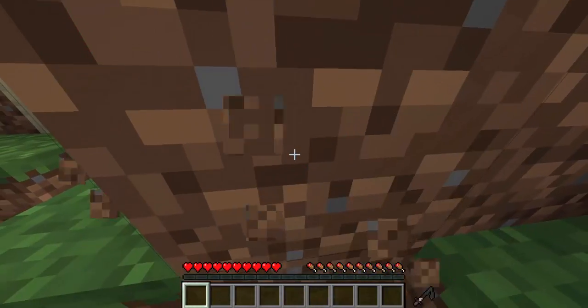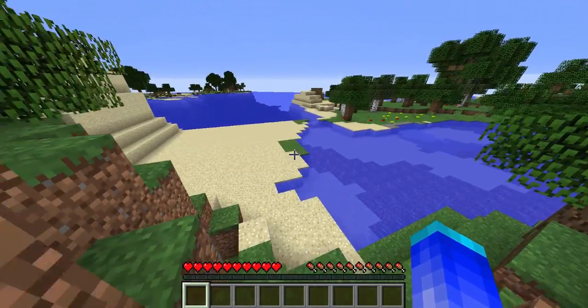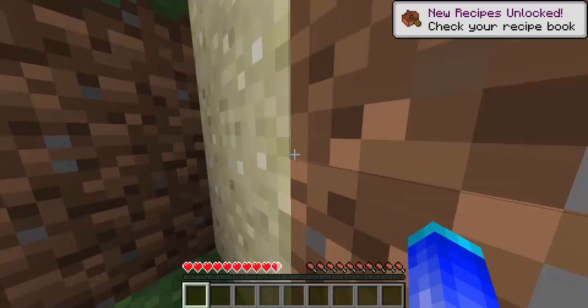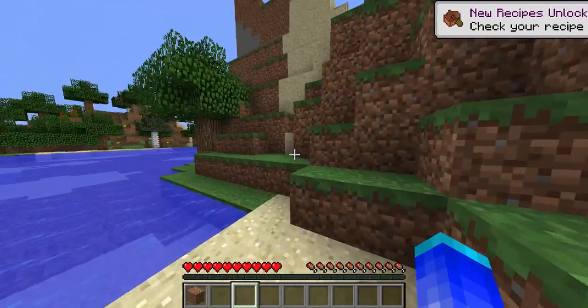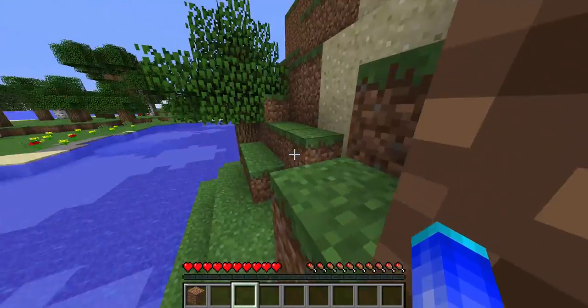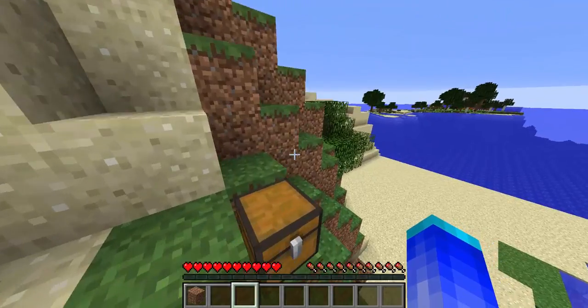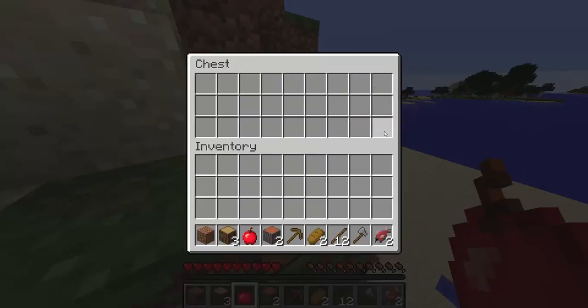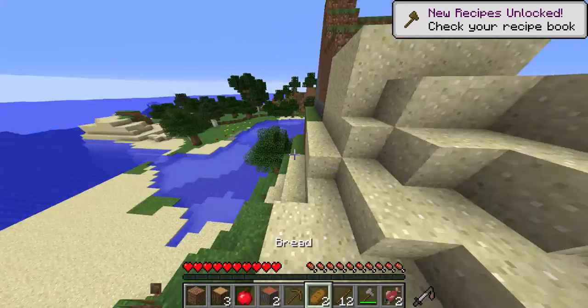It's not too bad of a spawn. There's a nice flower area over there. I got a new recipe for landing in water. It's not too bad of a bonus chest, I guess. Got some new crafting recipes. There's some coal here we could mine.